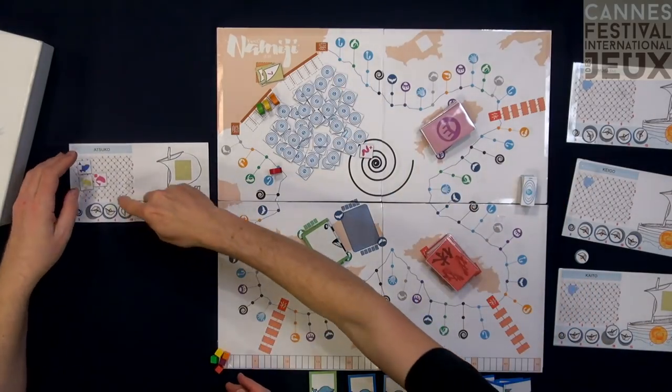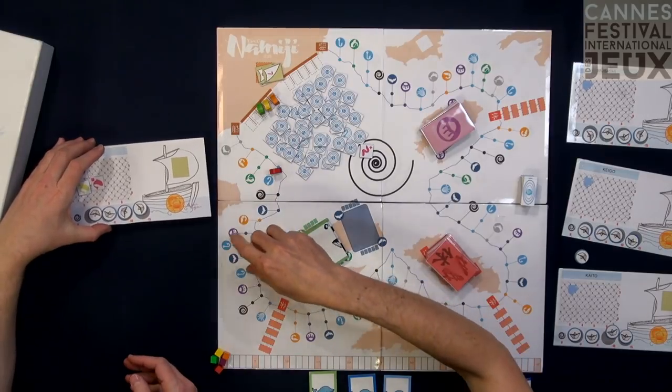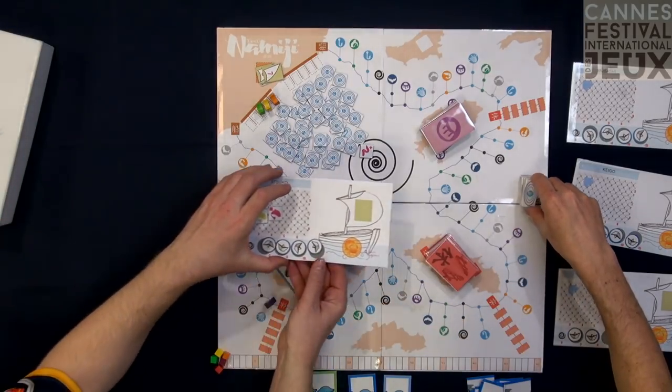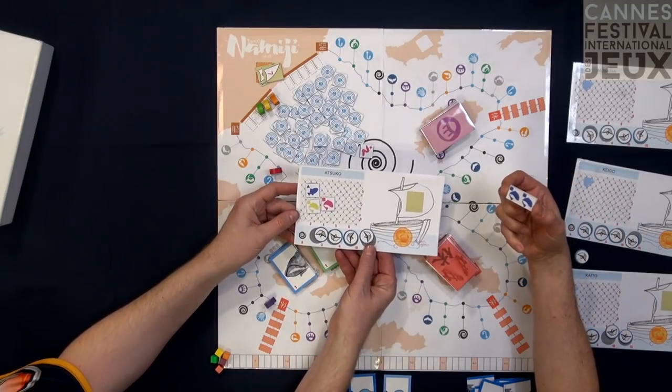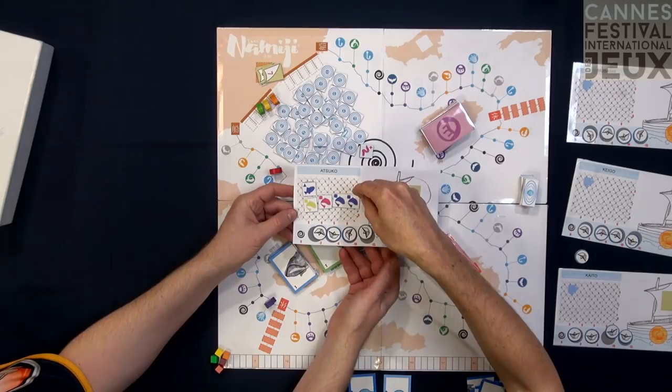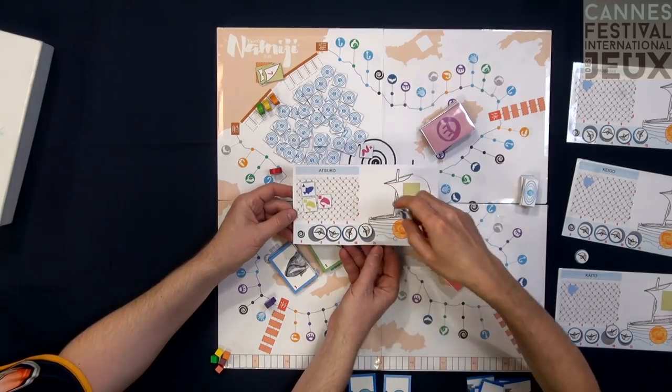You can also complete your net using this top piece, which allows you to take a double fish of the same color or same shape. It helps you finish a row. However, it's a mystery — you don't know what you're getting.